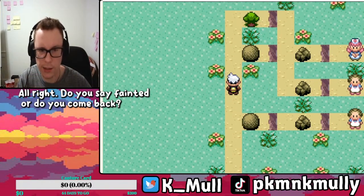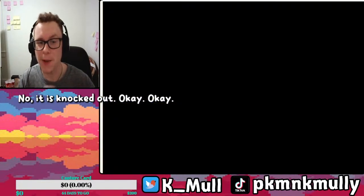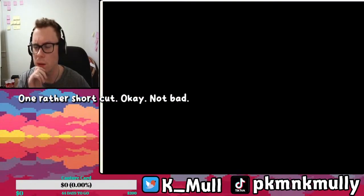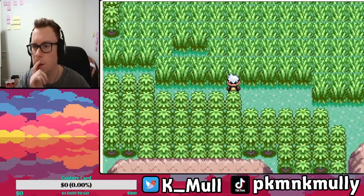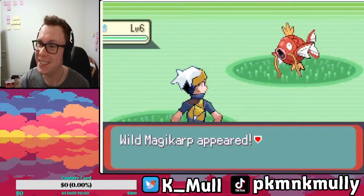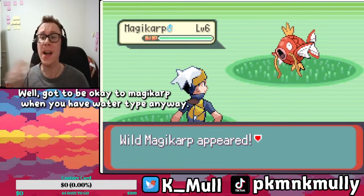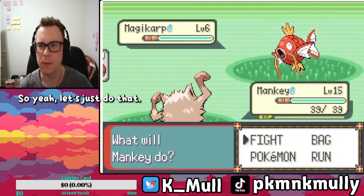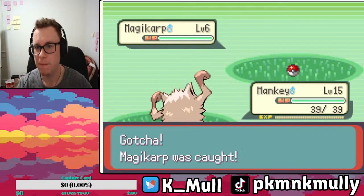Do you stay fainted, or do you come back? No, it is knocked out. Okay, so this is where the fun comes in. Let's see what we got. First encounter — give me something good. Magikarp! We need a water type anyway, so let's just do it. Perfect.